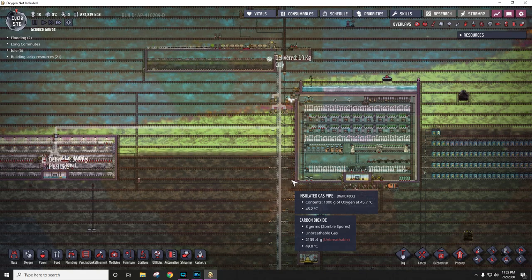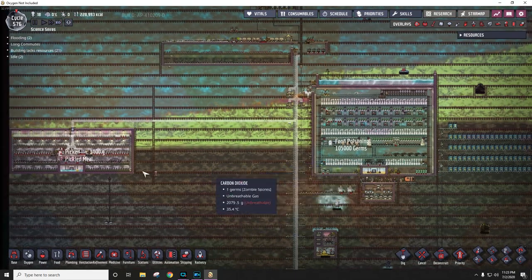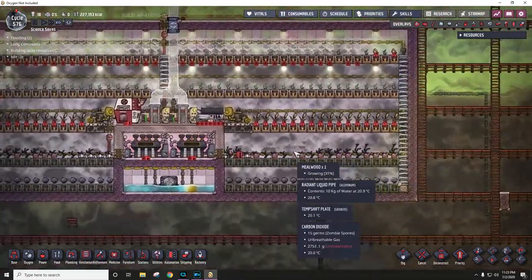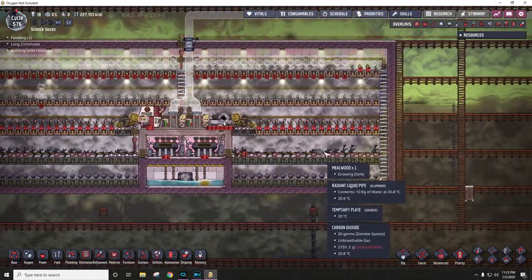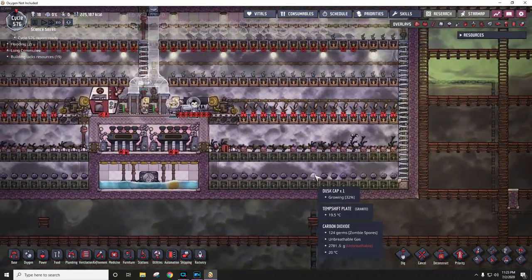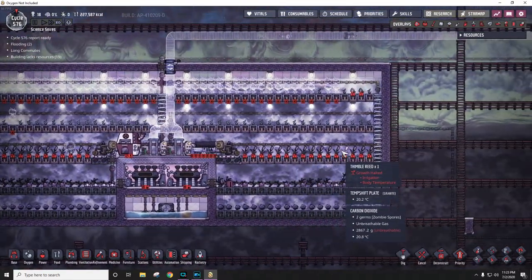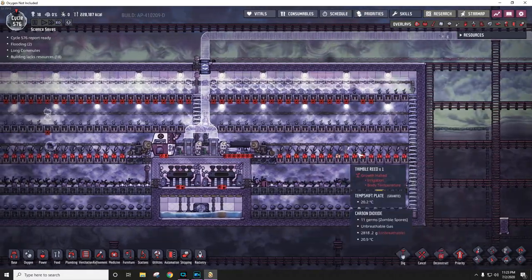Hey guys, Kaman here. Welcome to episode 10 in my Overly Scienced series. In the last episode, we built this bristleblossom farm over here. It also has some mealwood and mushrooms, or dust caps as they're called in the game. I also have some thimble reeds just to get rid of some extra polluted water if I need to.